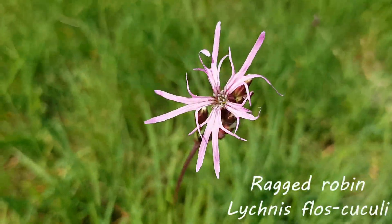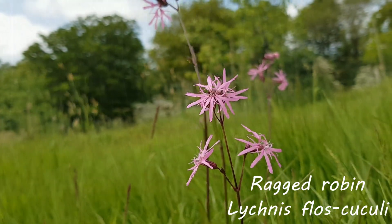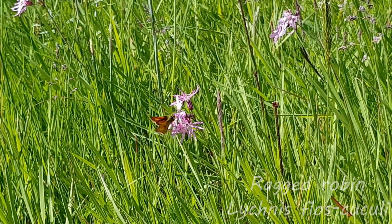Ragged Robin is a moisture-loving plant which will often grow in bogs or wetter areas. It attracts a variety of pollinators including dragonflies, honeybees, bumblebees, and butterflies.